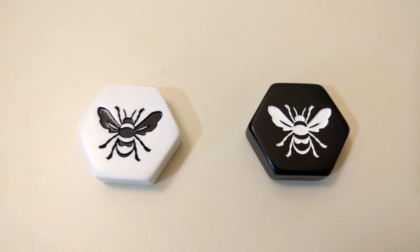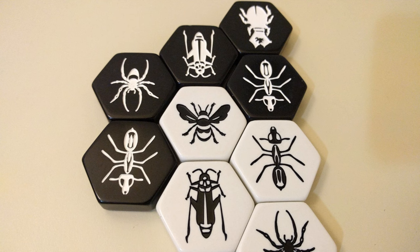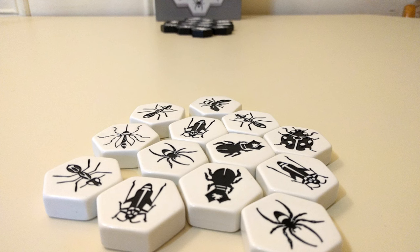The most important piece is the Queen Bee. If either player's Queen Bee becomes completely surrounded by other bug pieces of either color, they lose and their opponent wins. On your turn, you will typically have the choice to do one of two things before passing it back to the other player.